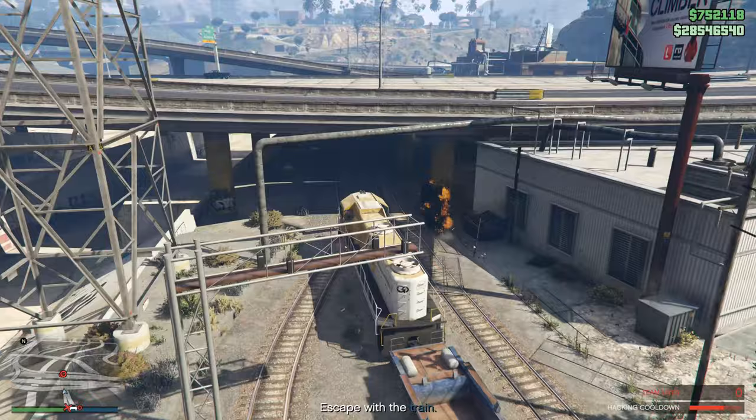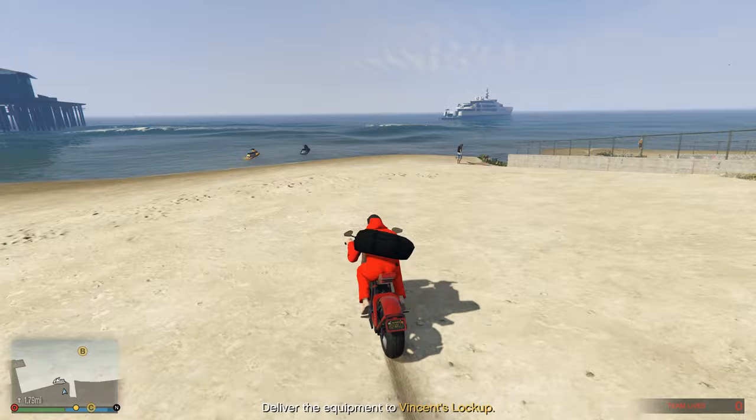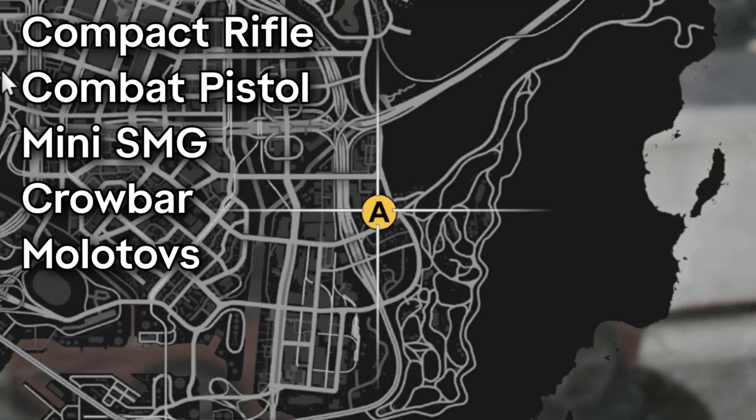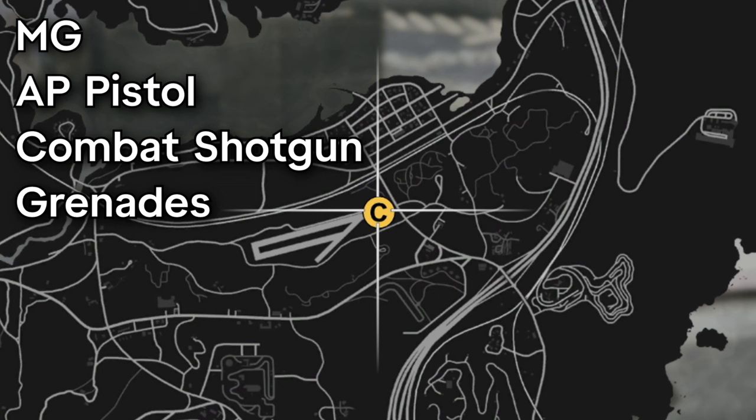In the third setup, you'll be given three different locations: A, B, and C. Each of these locations has a different loadout associated with them. Location A has the compact rifle, combat pistol, mini SMG, crowbar, and molotovs. Location B has the heavy rifle, tactical SMG, heavy shotgun, and pipe bombs. And location C has the MG, AP pistol, combat shotgun, and grenades.